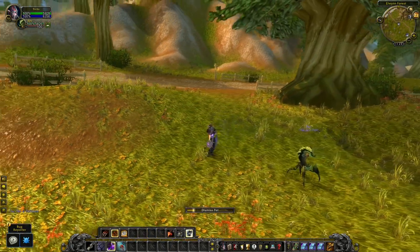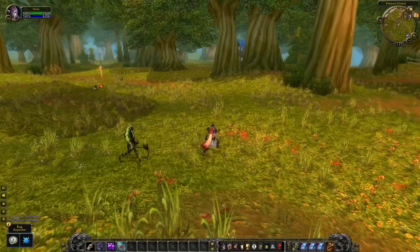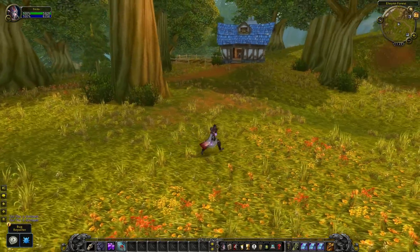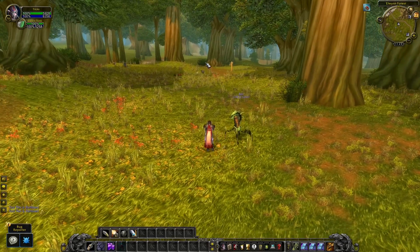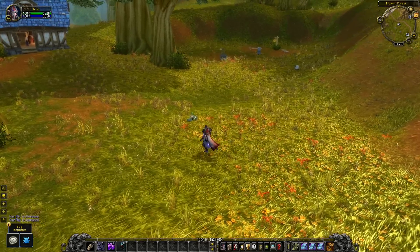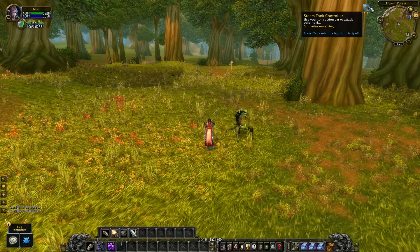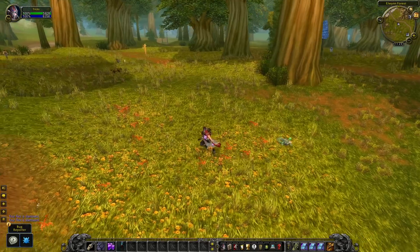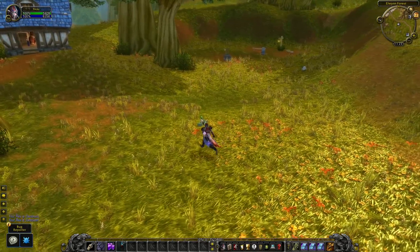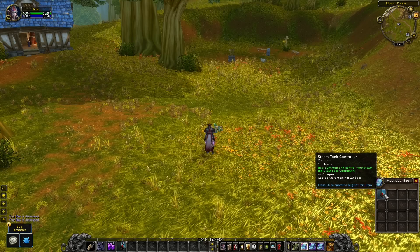Next up is the Hunter. As a Hunter you have a long cast time on dismissing your pet. But there's an item you can use to dismiss your pet instantly — it's crafted by Engineers and it's the Steam Tonk Controller. When you use this item you'll summon a tonk, and you can just right-click the buff to dismiss the tonk and also your pet instantly. I usually pay around 5 to 10 gold for these and you get 50 charges. You can probably even make a cancel aura macro to cancel the tonk without having to right-click the buff.